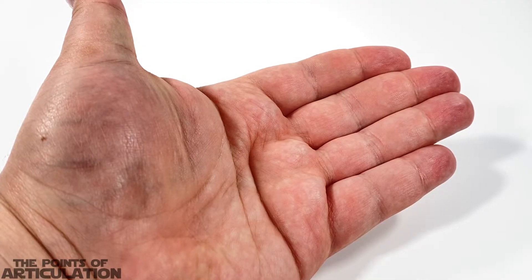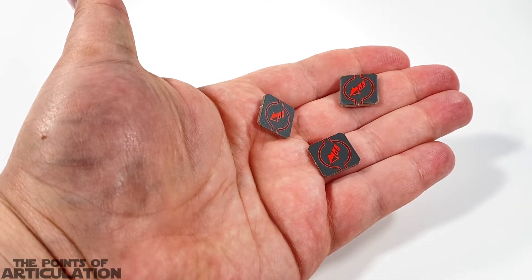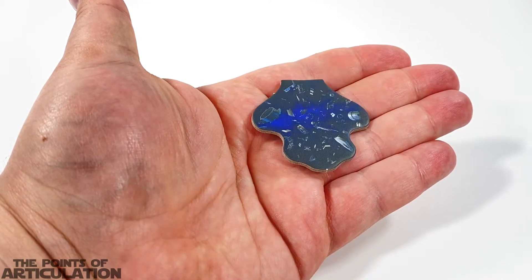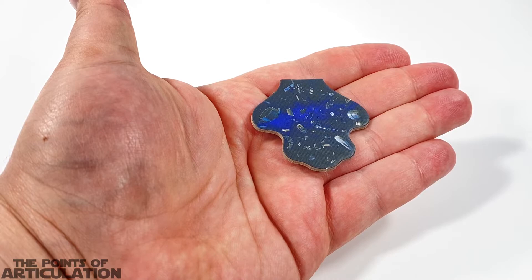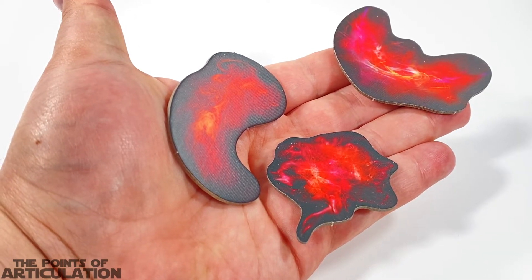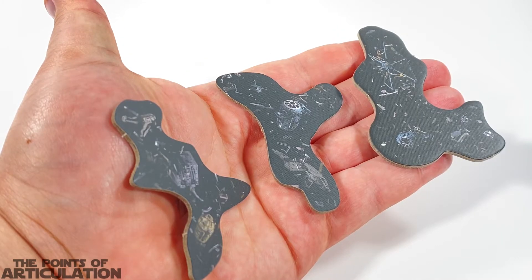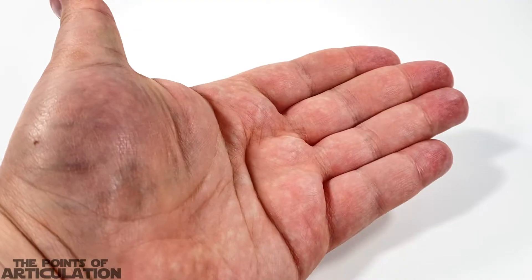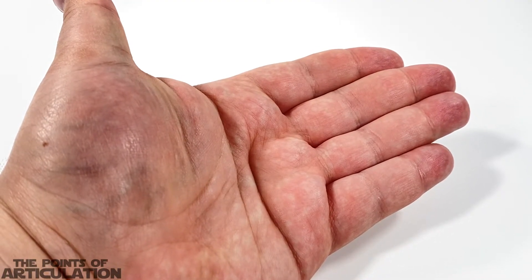Now it's time for that token roll call. First up: three strain tokens, three charge tokens, one spare parts token, one loose cargo token, three gas cloud tokens — and I really love the color on these — three debris tokens, and nine asteroid obstacles. So that does it for all the tokens and obstacles in this set.